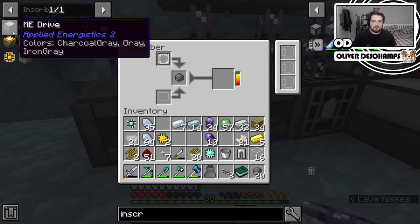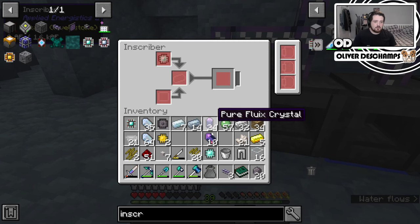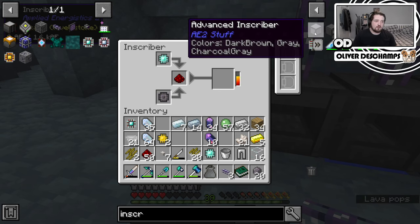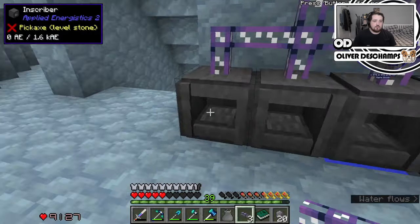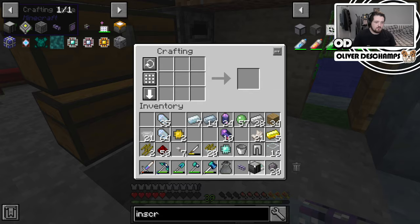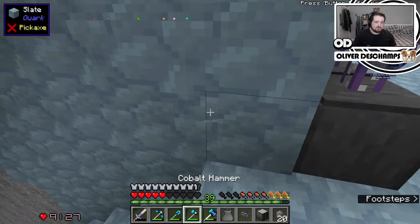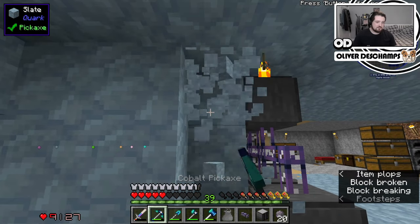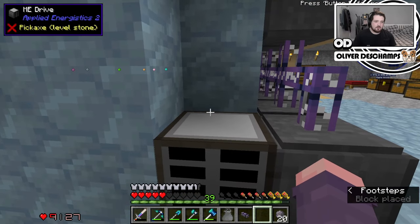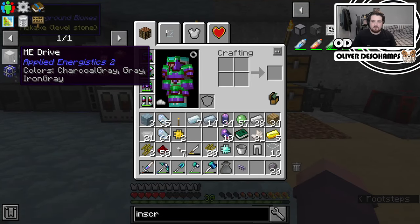Once this is made we should be able to make that — lovely. So we then come over here and do this. With the advanced one I think you can put multiple stuff in there and filter it properly. But for now we just live our lives. Then we can come over here and make the ME drive. Maybe we start to build into this wall — the ME drive bay is done.